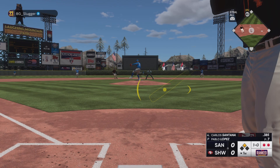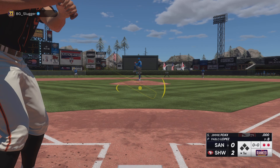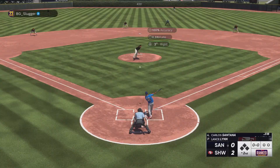I wonder what's going to happen when season three drops — set one cards are going to go away, so who am I going to use for the wild card? Carlos Santana going deep — let's go! Jimmy Fox, first at-bat. I missed it — hit it to the deepest part; if I'd pulled it maybe it would have left. We do have the lead though: double from Chipper and then a two-run homer for Carlos Santana.